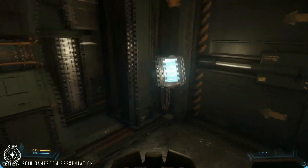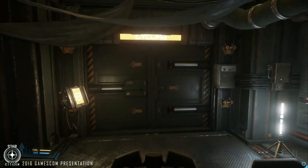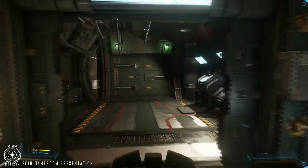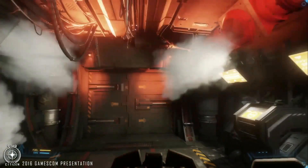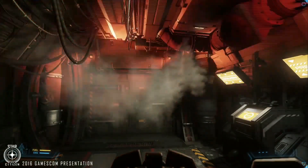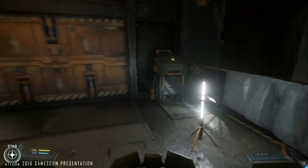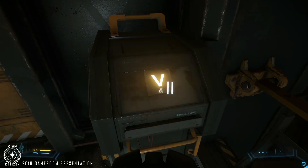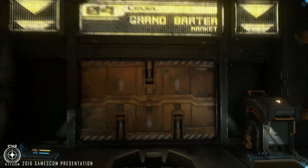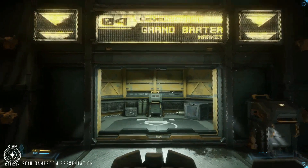Let's head through the airlock into Levski. Here's an example of Item 2.0 — everything has an inner thought when you interact. We just called the elevator. Something to note about the elevators we have in Levski: these are real elevators. There's a whole elevator system — they move around in the physical space.